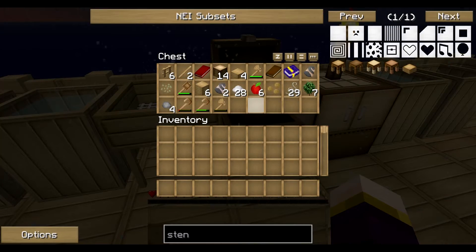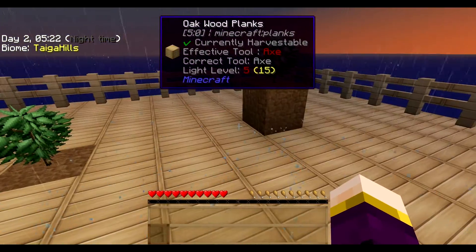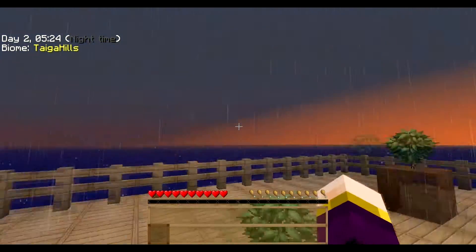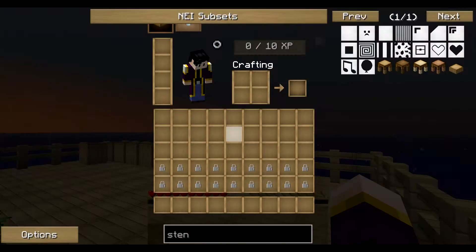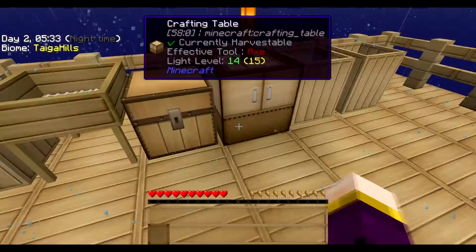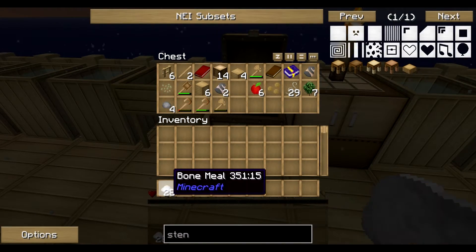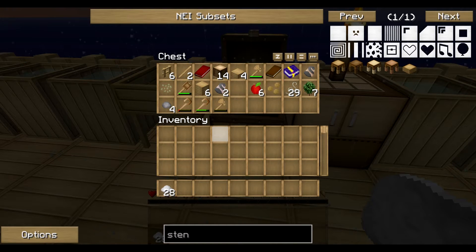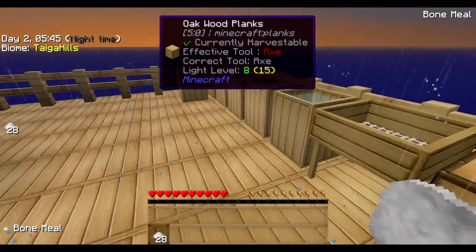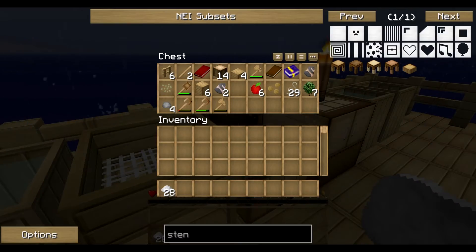Did I empty everything into my thing? I think my inventory has been cleared. I'm not sure, I'm gonna have to go back and look at that. I hope not though. Anyway, I'm going to continue onwards. We've got the bone meal now. I think I did empty everything into this - I think I'm panicking over nothing.